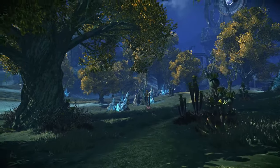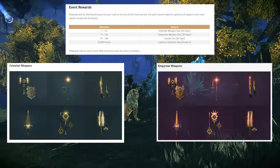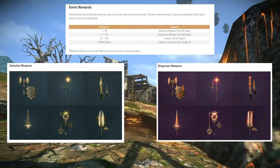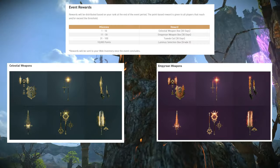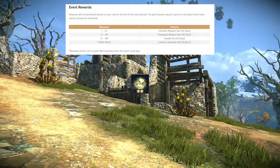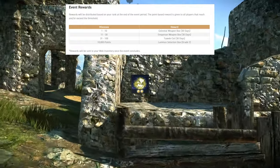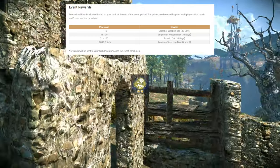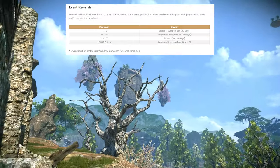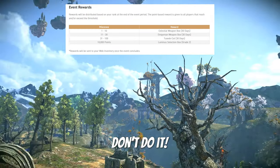So what rewards can we expect? If you get between 1 to 10 points, you'll get a celestial weapon box. 11 to 30, you'll get the empyrean weapon box. 31 to 100, you're going to get the tuxedo cat. All three of these rewards last for 30 days. The final reward at 10,000 points is a luminous selection box grade two, which equates to three grade one luminous if you're doing the upgrade at 100%. Keep in mind that if you are going for bug abuse or any other inappropriate method of receiving points, your rewards may be canceled and you may be banned from the game.